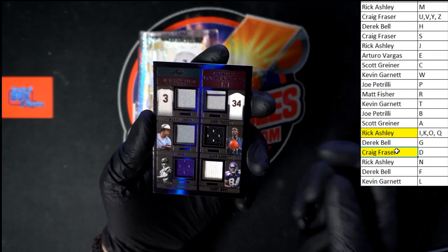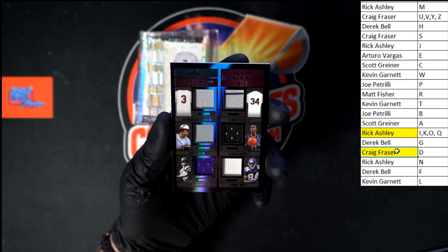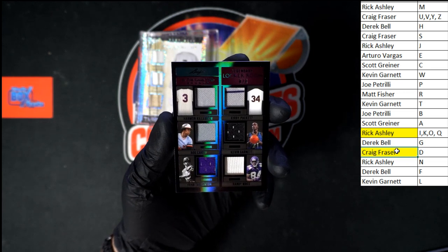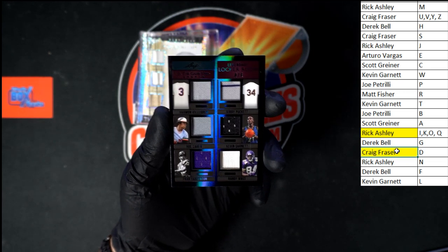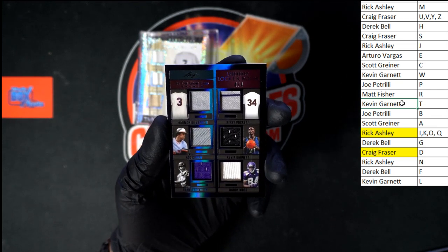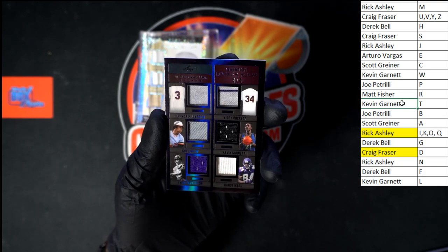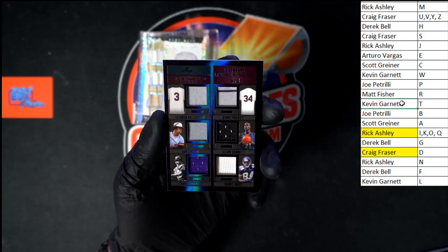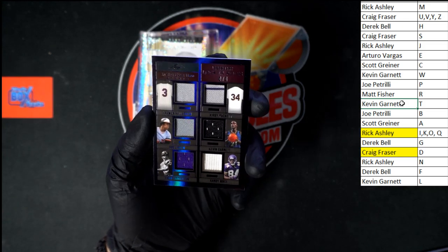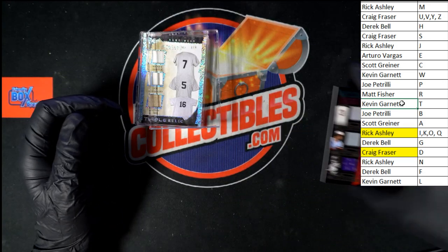Behind that — oh look at that. The writing is going to be so small I can't see anything. We got Killebrew, last name letter K — that's Rick A. Carew, that's Scott G with the letter C. Tarkenton, that'd be last name letter T — that goes to Kevin G. Puckett would be P — I think we got a random on this one, Joe P. Garnett, last name letter G. I don't think we have any majority owner on this one so we're definitely going to have to go to random here at the end.